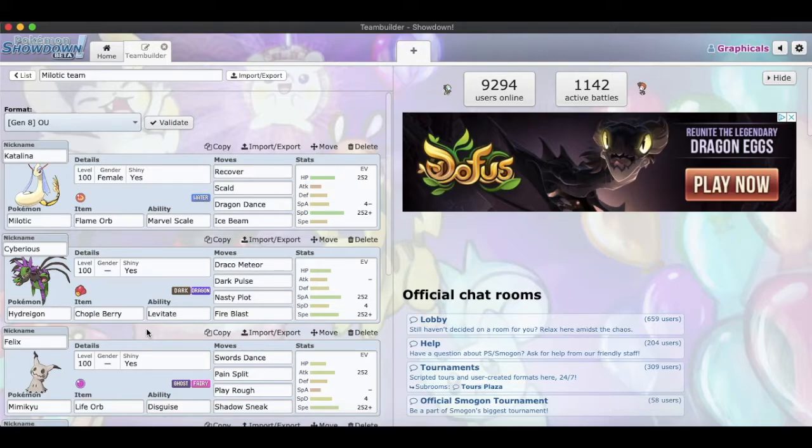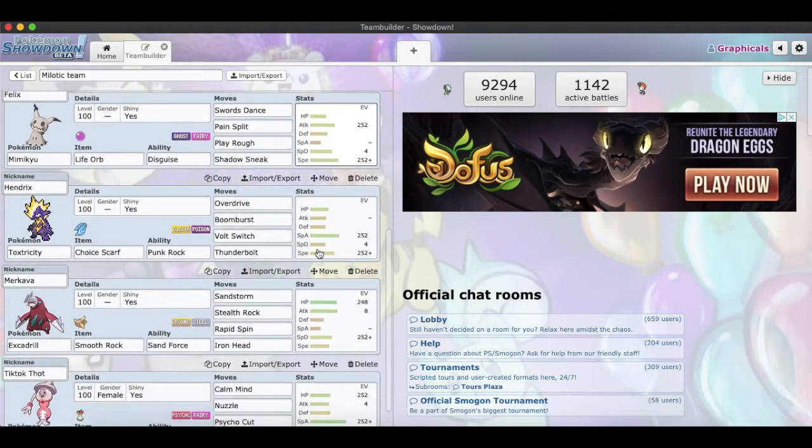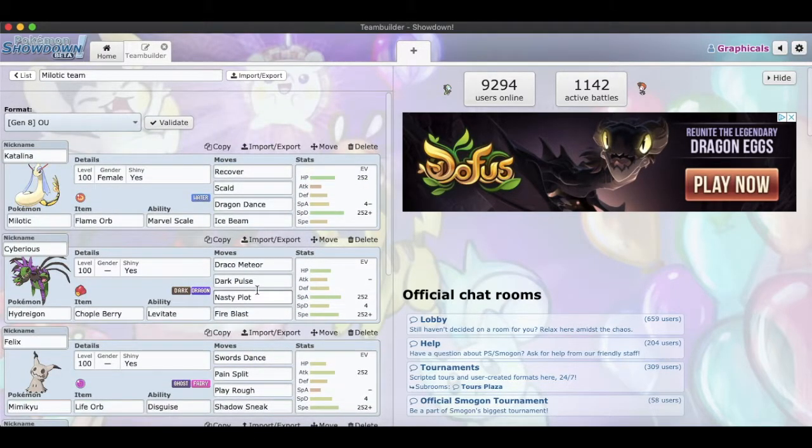So this is the team we have right now. I based this team off of my Milotic because I actually just got a shiny Milotic in Sword and Shield, on my Switch, in nine eggs. So I wanted to build a team kind of built around her. I nicknamed her Catalina — if you get that reference from Granblue, you're a legend. I wanted to try to come up with a really cool set with everybody. With the Catalina we have max HP, max Sp. Def, with Recover, Scald, Dragon Tail, and Ice Beam, Marvel Scale with a Flame Orb.